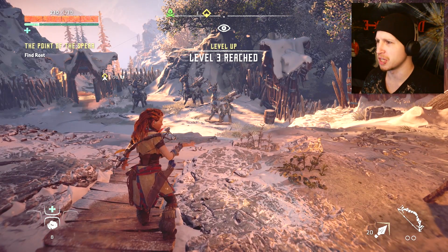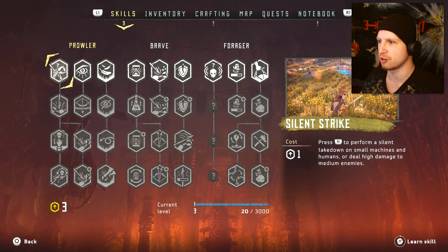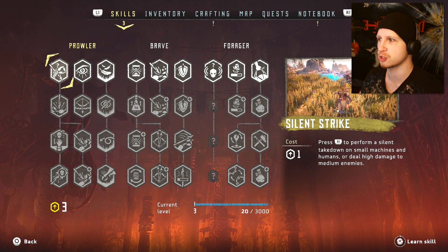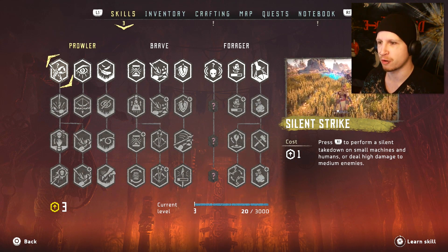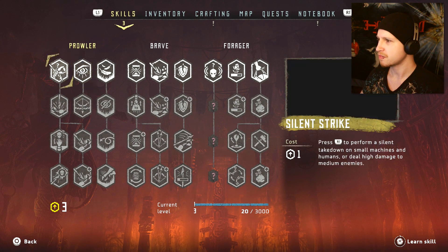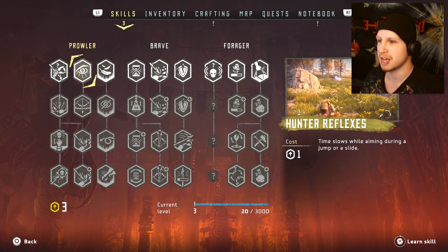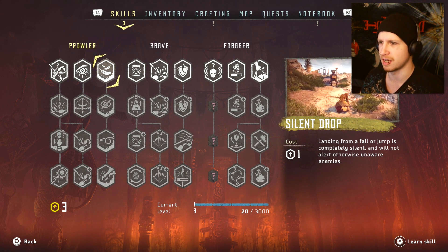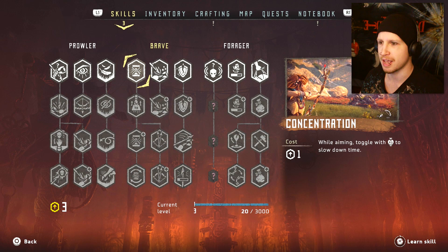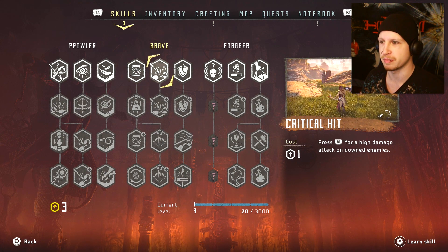Why did it level up? You level up in this game! We also have health and XP, we got more to our max health, and we can unlock skills. This game is actually a lot more survival than I thought! Silent strike - perform a silent takedown on small machines. Strike from above seems really useful. Hunter reflexes - slow down time when aiming during a jump or a slide, that would be very very helpful. Concentration - while aiming, toggle right joystick to slow down time - that one seems definitely the most useful, so we'll probably go for that one.